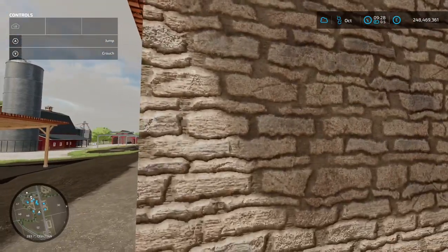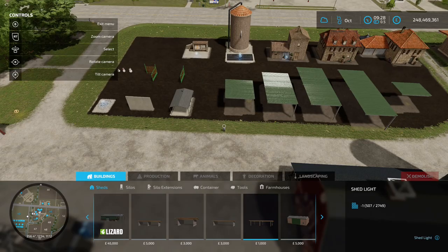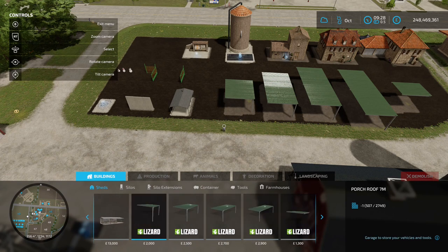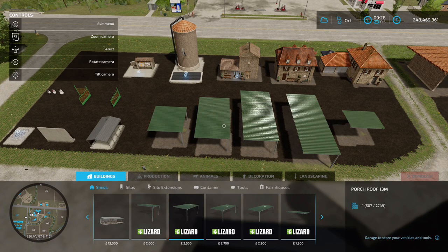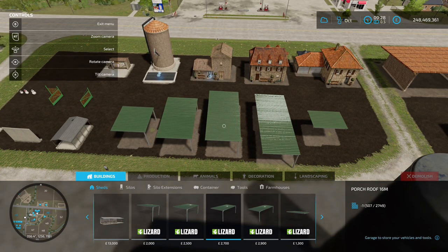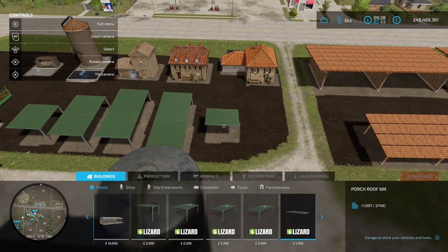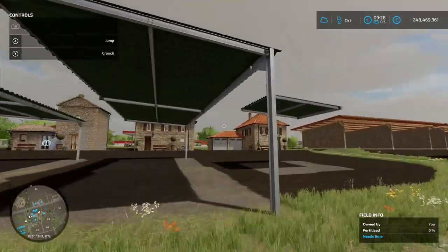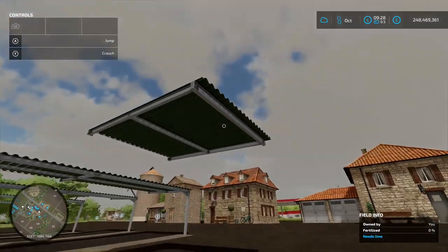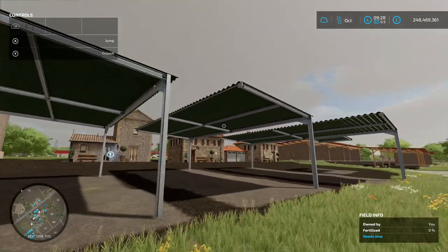Next up we've got the Universal Porch Roof by No Name - 5.57 megabyte on the download. In the construction menu under buildings and sheds: a 7 meter porch roof for 2 grand, a 13 meter for two and a half grand, a 16 meter for 2700, an 80 meter for 2900, and a 6 meter for 1300. You'd want to put it down the side of a shed to have a little area to put stuff under.